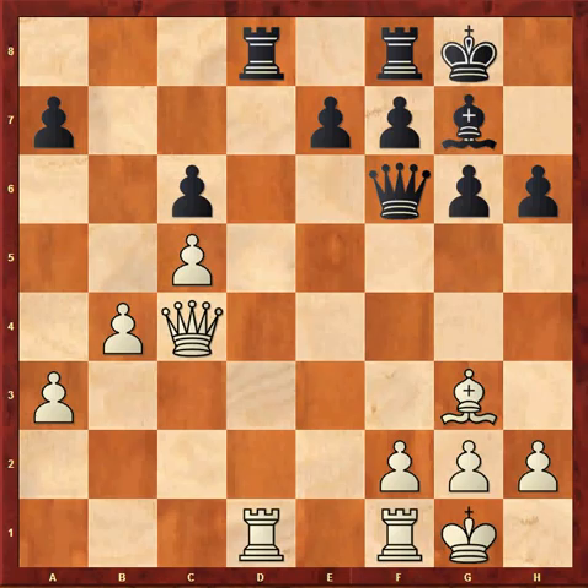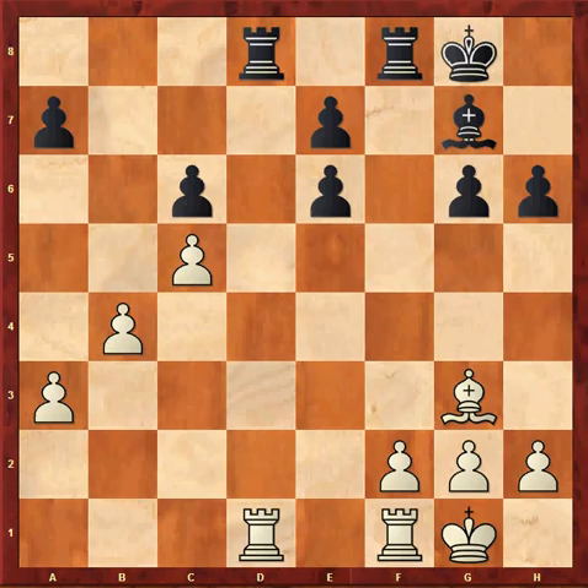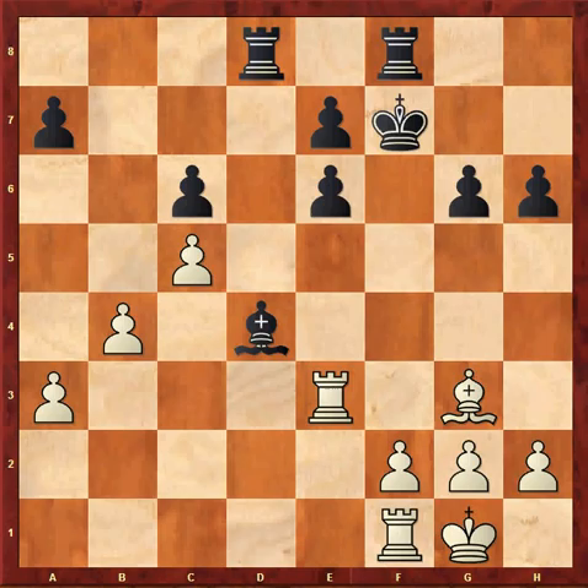Ripka recommends the amazing Qe6 as apparently the only move that equalizes. I think that it should have some drawback after Qxe6, fxe6. But white has a hard time attacking black's doubled pawns. For example, Rd1, Kf7.